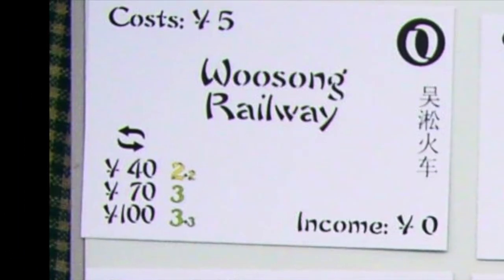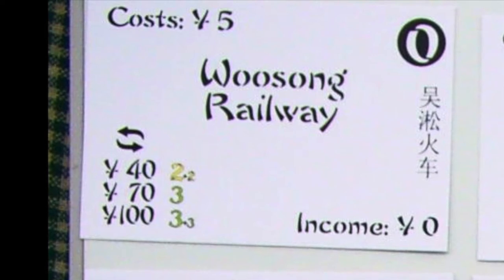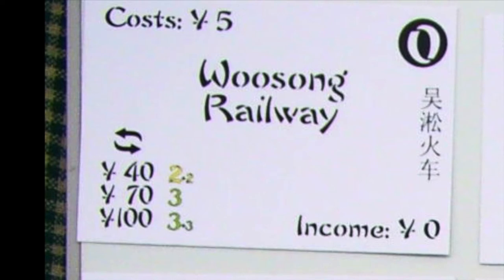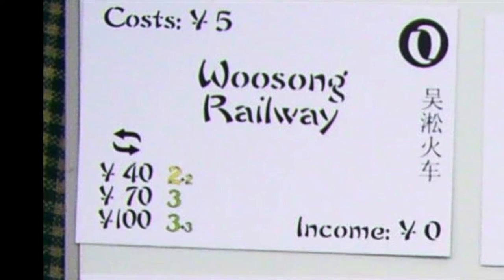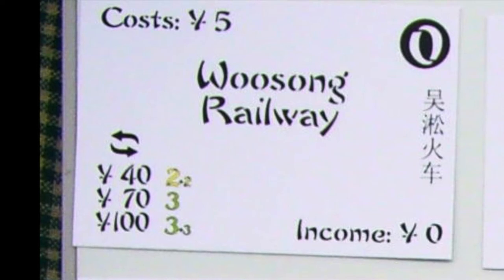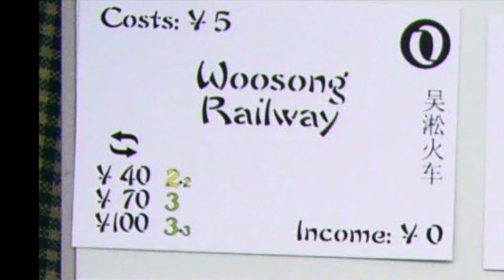P-0 has a minimum bid of 5 yuan and no income. It pays the owner 40 yuan when the last 2+2 train is bought, 70 when the last 3 train is bought, or 100 yuan when the last 3+3 train is purchased.